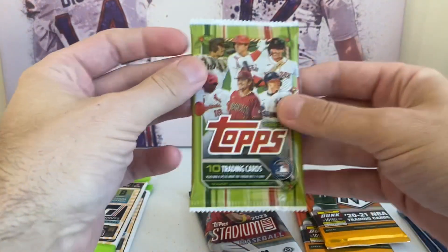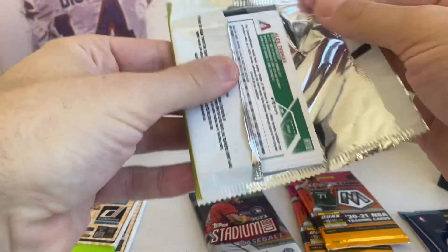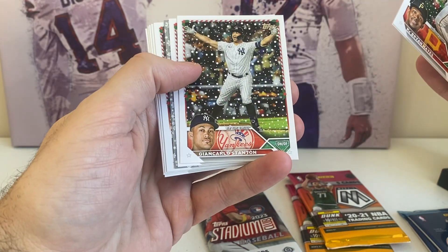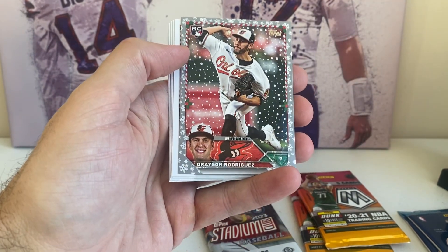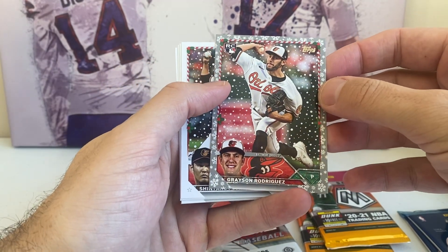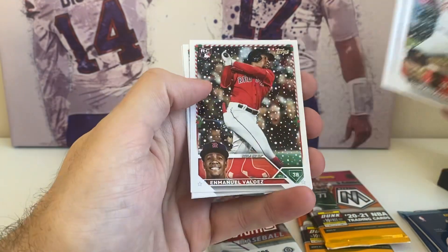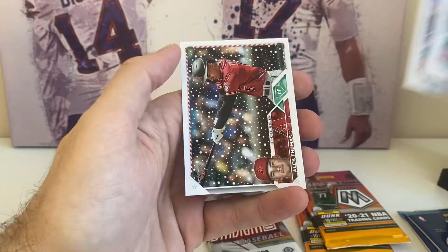Let's go to baseball — Topps Holiday. So in here we're looking for short prints and the 2023 rookies. We got a silver metallic in here. Cabrian Hayes, Kyle Schwarber, Giancarlo Stanton, Christian Yelich. We got a silver rookie of Grayson Rodriguez — that's a nice one. I'm a big Grayson Rodriguez fan; I think he's going to have a good career. Really good left-handed rookie. Shintaro Fujinami, Tristan Casas — that's not bad. Emmanuel Valdez, Will Brennan, and Alec Thomas.